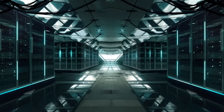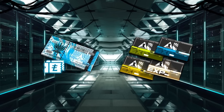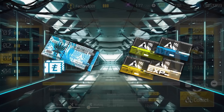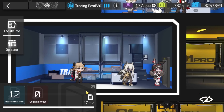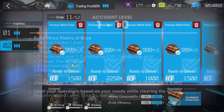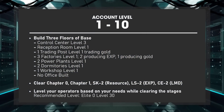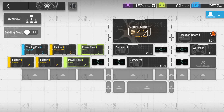Arknights is a resource management game. Early on, you're going to want a lot of LMD and EXP to level up your operators. One of the best ways to get these materials is through building a wonderful base. The base is a form of passive income that generates LMD and EXP even while you're offline. This way you don't have to only use sanity to get materials. The base formation I recommend: control center to level 3, reception room to level 1, one trading post at level 1 trading gold, three factories at level 1 (two producing EXP, one producing gold), two power plants at level 1, two dormitories at level 1, and one workshop at level 1.